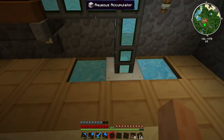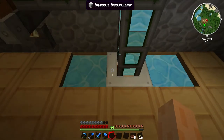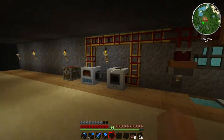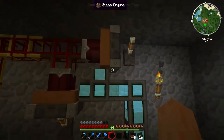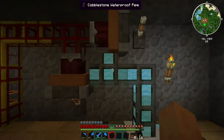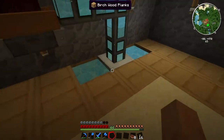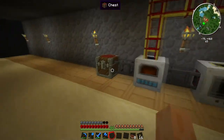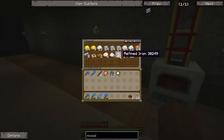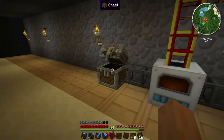I did eventually figure out what I was doing wrong with the aqueous accumulator. Basically you just put it in the water and submerge it with two source blocks either side, and then it produces enough water to sink a battleship — it just chugs out water automatically without requiring any power. I also smelted myself a load of ingots using my ore processing setup, which is pretty cool.